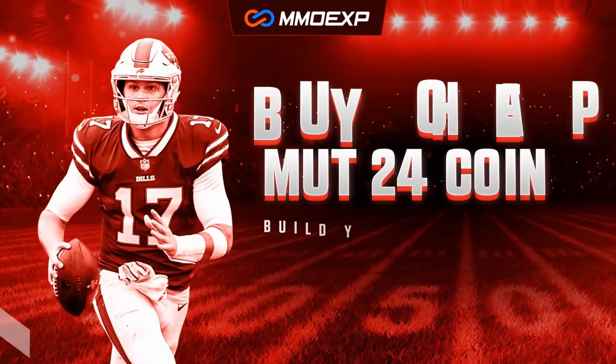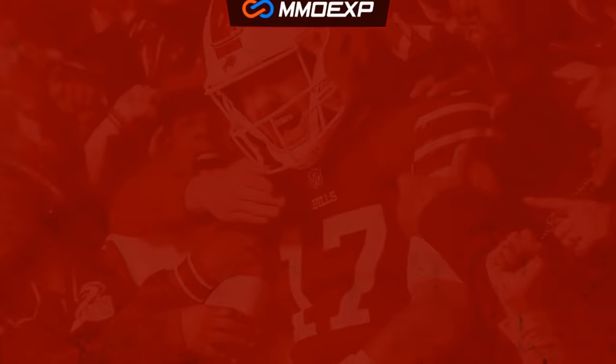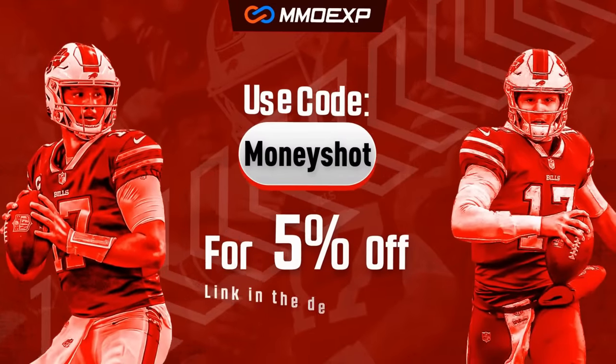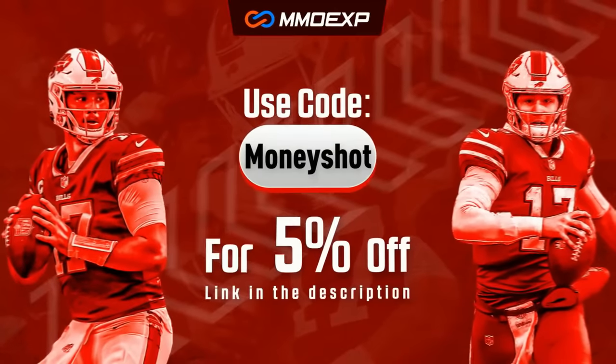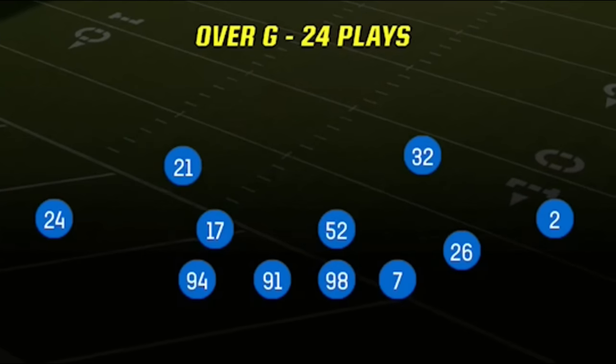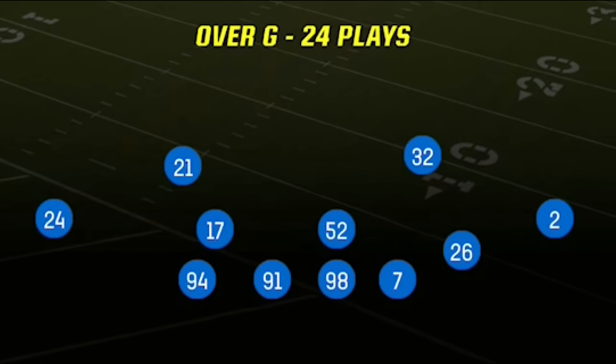For the fastest, cheapest, most reliable coins on the market, check out my coin sponsor mmoxp.com and use discount code 'money shot' to get five percent off your order — link in the description below. Welcome back money team, this is Mad Money Shot with the mad cheese, as always got another full breakdown video for you guys today.